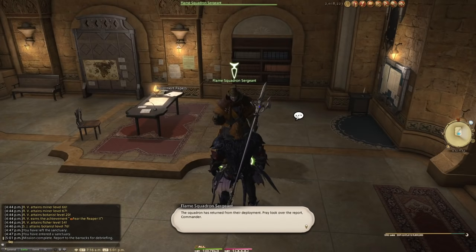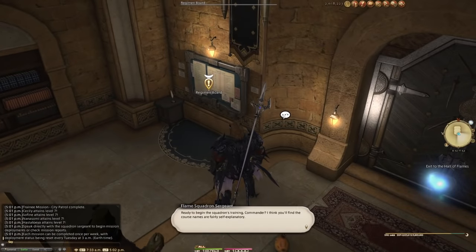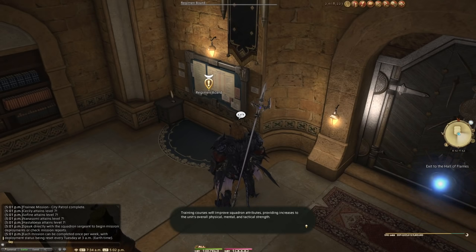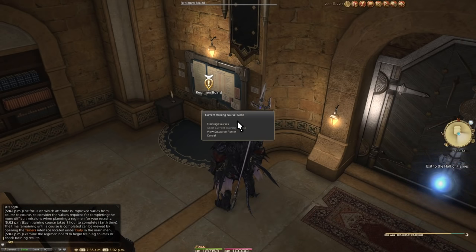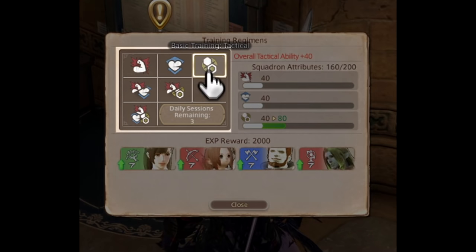When the timer runs out, talk to the sergeant. Congrats — we had a very basic mission of being NPCs, and we succeeded. Now to celebrate with training! The regiment board is key for progression both for EXP and for stats. On the left, we have all the different types of training: strength, mental, tactical, combinations of the two trainings, and a balance of all three at once. We also see we have a daily limit of three trainings.